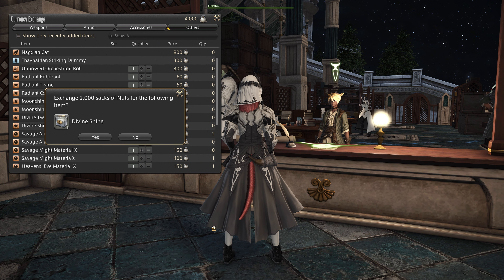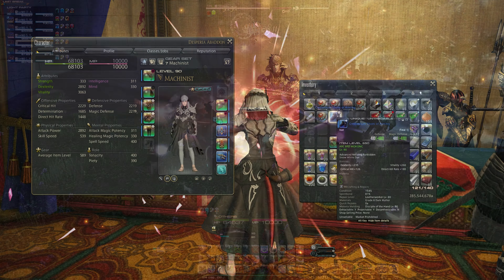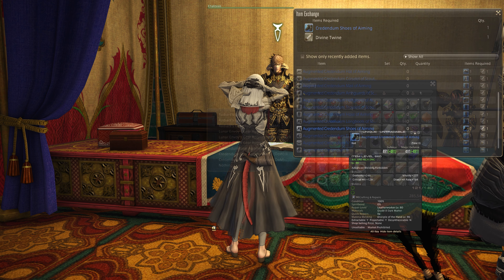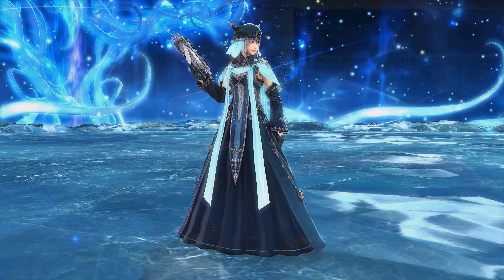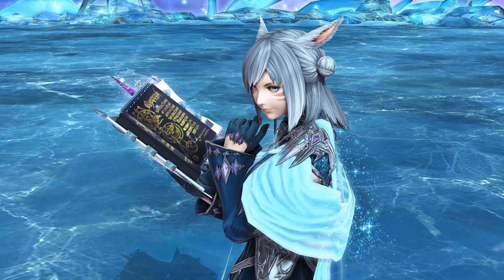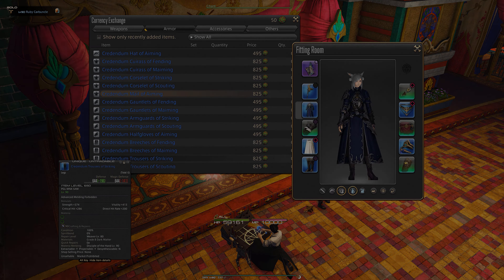If you're an A-rank train passenger, don't worry about that too much because you're not limited by time or weekly restrictions. So when you've got the upgrade material, visit Khaldin in the usual trading alley in Radzahan and trade in your Divine Shine or Twine plus the normal Credendum gear piece to receive your item level 660 upgrade. These upgraded Credendum items will go hand in hand with Savage gear to form your best in slot until Dawntrail.